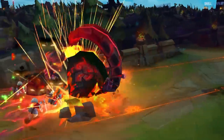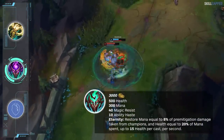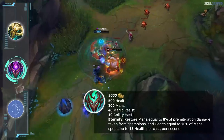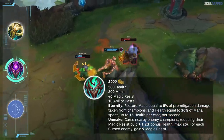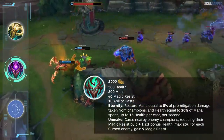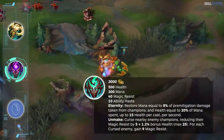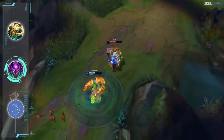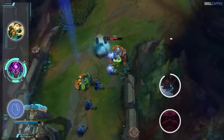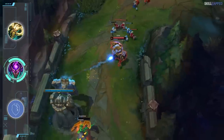Abyssal Mask is being reworked into a much more valuable item. It's going to remain a legendary item and for 3000 gold provide 500 health, 300 mana, 40 magic resist, and 10 ability haste. The passive Eternity will restore mana equal to 8% pre-mitigation damage taken from champions and restore health equal to 20% of mana spent. The second passive, Unmake, will reduce nearby enemies' magic resist while also providing yourself with magic resist based on how many enemies are nearby. Riot has added the new Eternity passive while also adding 50 health, 5 magic resist, and 300 mana for an extra 300 gold — net positive changes. Abyssal Mask will remain situational but should slot in way more often as a second pickup into heavy AP comps on champs like Ornn, Maokai, Amumu, Cho'Gath, Malphite, and Sejuani.